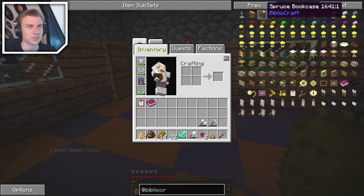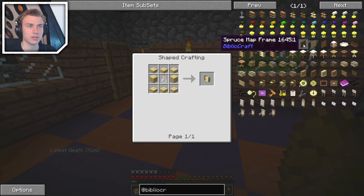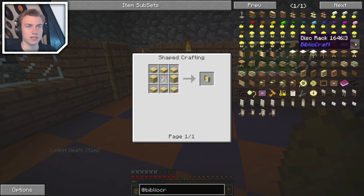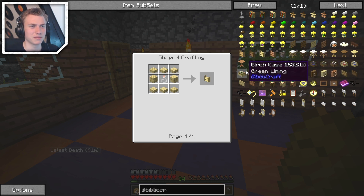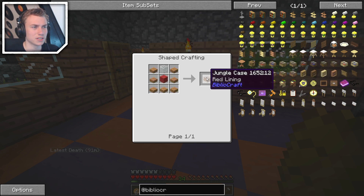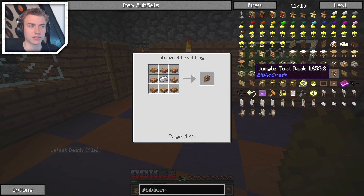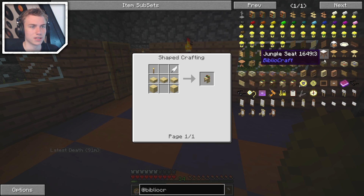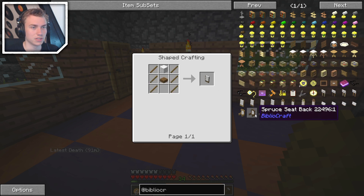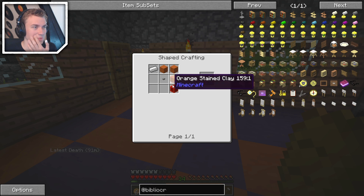Let's see what we can make for Bibliocraft. We have some nice bookcases, a potion shelf, a spruce map frame, some discs — that'll be cool. We can make a table, an oak tool rack — I actually want to make that, it's going to be awesome. There's also a desk, oak seats, different seats, and a screw gun. I'm not sure what all of these do, but we can make them.